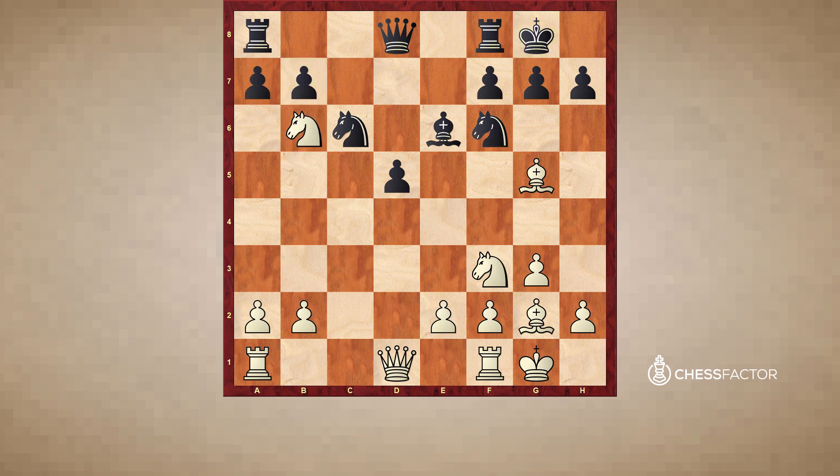Black actually could not avoid this, because if he had captured with the Queen, then after Bxf6, gxf6, he would nevertheless end up with doubled pawns. There are two reasons why Black is much happier to accept the doubled pawns on the Queenside than on the Kingside. The first and biggest reason is King safety. We see that the King on g8 is now going to be less sheltered.